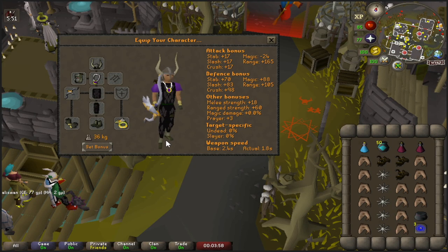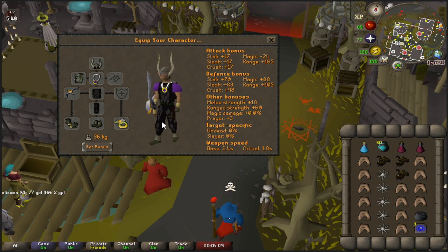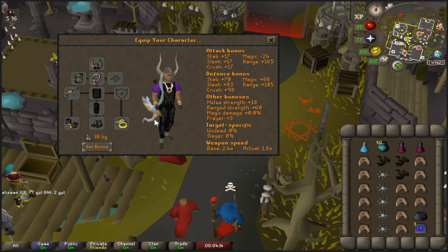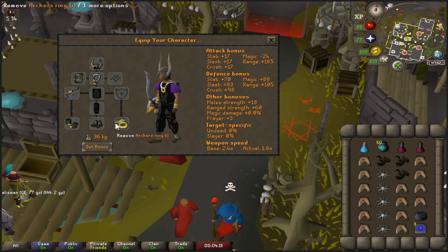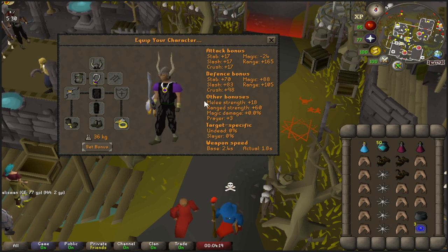My equipment: the only real necessary item is the crossbow. I recommend ranging RTO — it's a lot easier to kill, a lot less to worry about if you freeze and range from a distance. The rest is just some budget gear. I have an archer's ring as well because I'm not going to be skulling, so I'm not risking it. You can bring your three best archer's weapons and you will not have any risk of losing them.